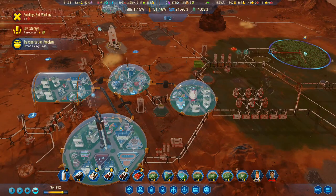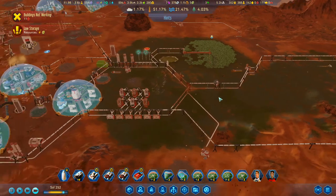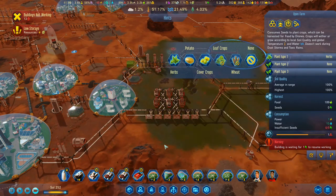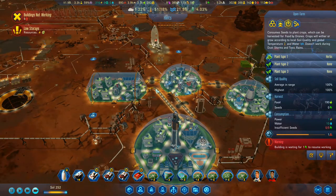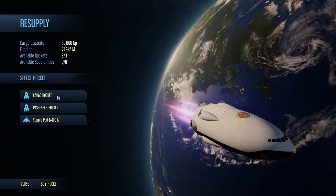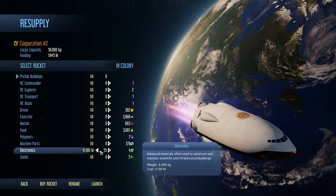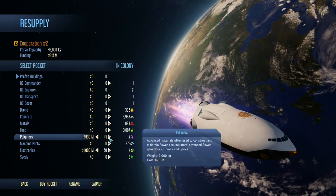The farm is doing all right — we've got herbs planted. There are insufficient seeds at the moment so we're going to need some more seed. It doesn't actually allow seeds to be grown, so we'll just leave that one doing what it's doing. We're going to go back to Earth as we've got nearly two billion back here. We're going to go with the cargo rocket — I'd say 50 polymers, and then I'm going to go 60 electronics and launch there.